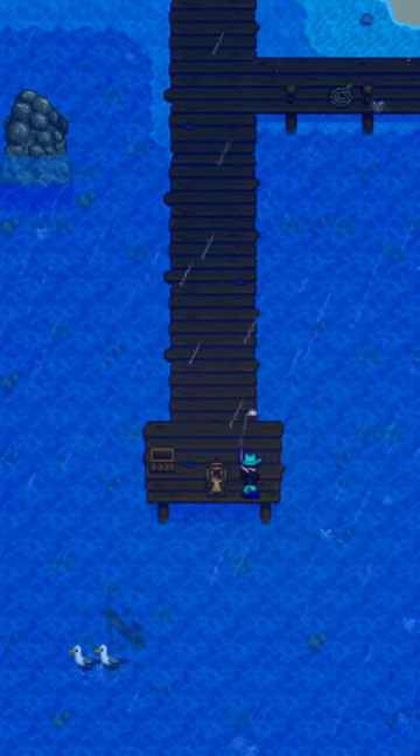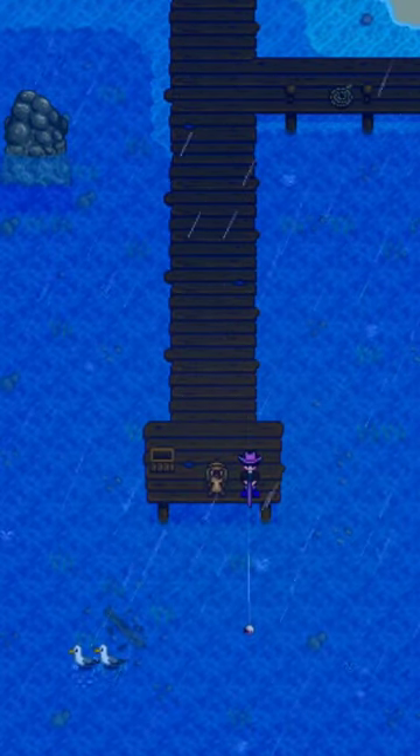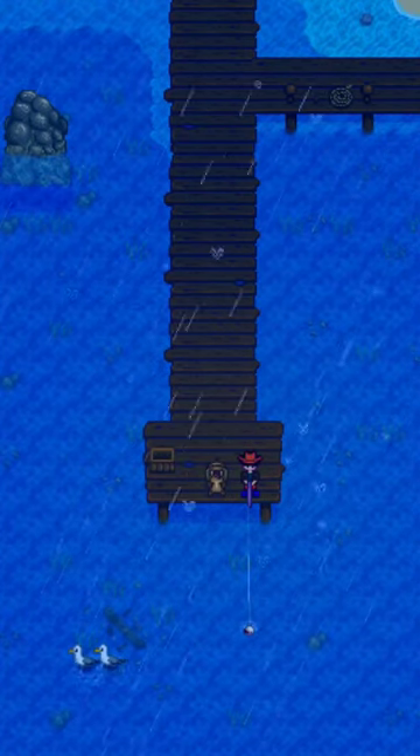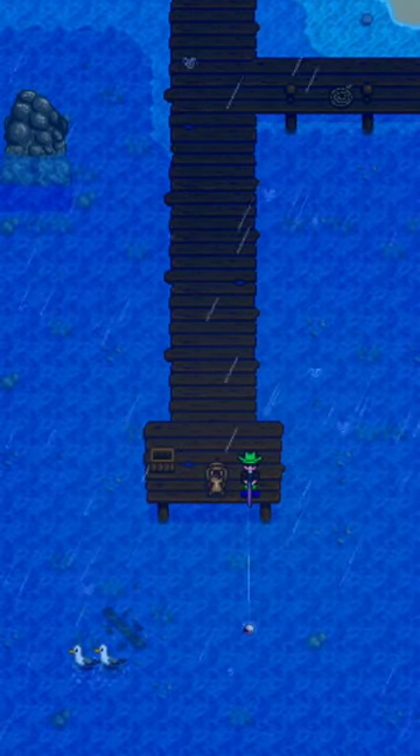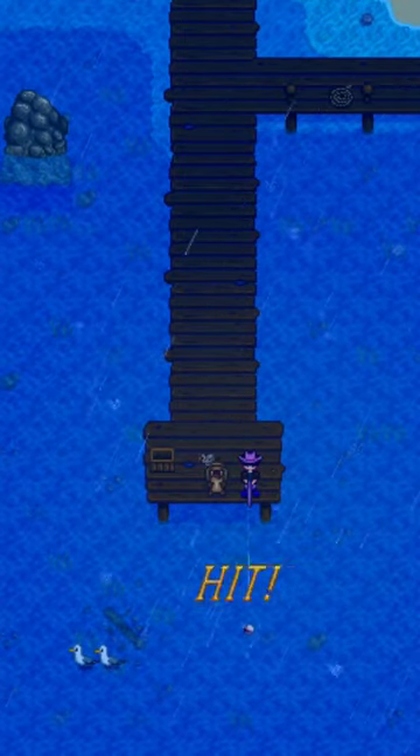Hi guys, Mareri Gaming here and today I'll talk about eel fish in Stardew Valley. The eel is a fish that can be caught during rainy weather in the ocean, during spring or fall from 4pm to 2am.